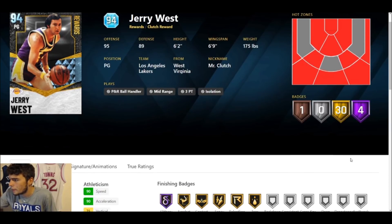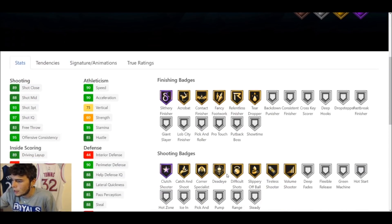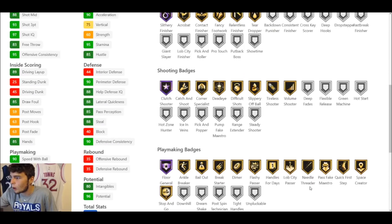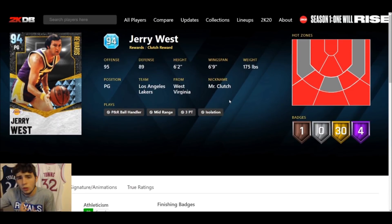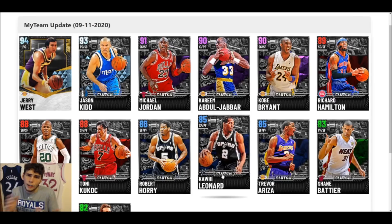The set reward — Diamond Jerry West. Four Amethyst badges, 30 gold, one bronze. Six-two, six-nine wingspan. 93 three-ball, can't dunk, 90 ball handle, 90 speed, 88 lateral quickness. Look at how complete this card is — finishing badges, shooting badges, playmaking, and defensive badges, he's got it all. He might be one of the first Hall of Fame Floor General cards in the game, which is a big deal. Do I think Jerry West is worth locking in? Absolutely not — but he is still very good in NBA 2K21 MyTeam.